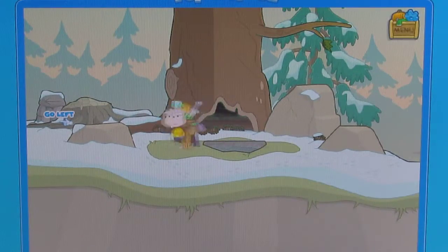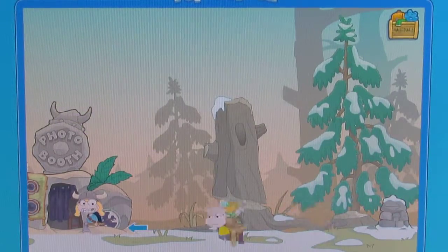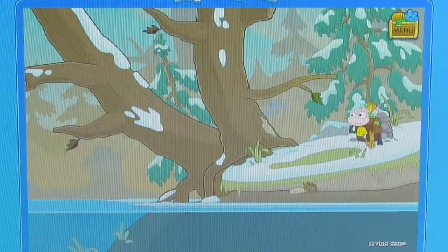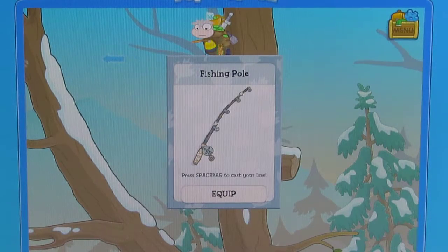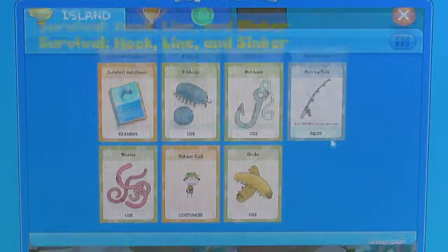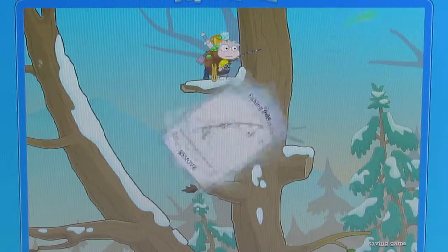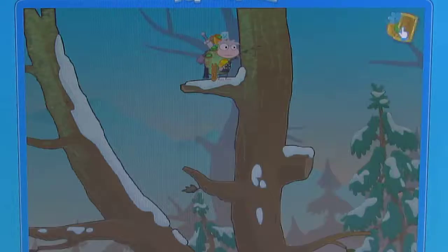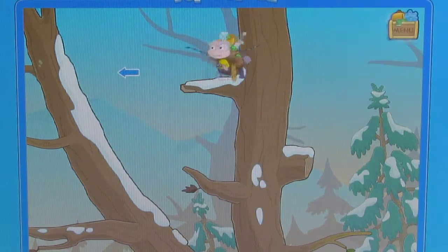Now let's go left again. Go left, bounce up here. And there's the fishing pole! Now, since we got it, let's equip the pole. Then use the hook. And after that, get the worms. And now we have the fishing pole with the hook and the worms.